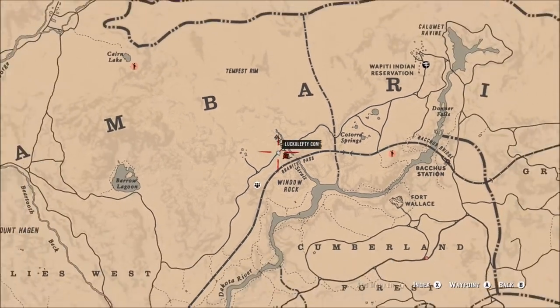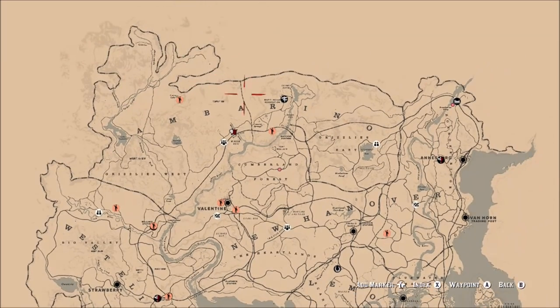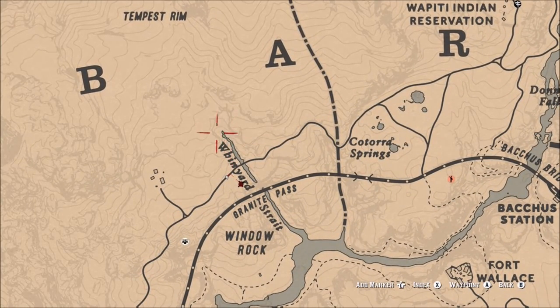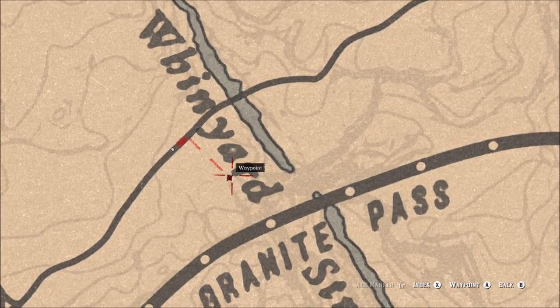First of all, you're going to get to this area on the map. Go to the top of the map to Amberina. See the word Amberina at the top of the map — in between the B and the A you're going to see a river or a little lake, some water. You're going to see the word Whim Yard, and you're going to put the waypoint right on the R, the bottom of the R on Whim Yard. That's the entrance to the area, right at the bottom of the R.